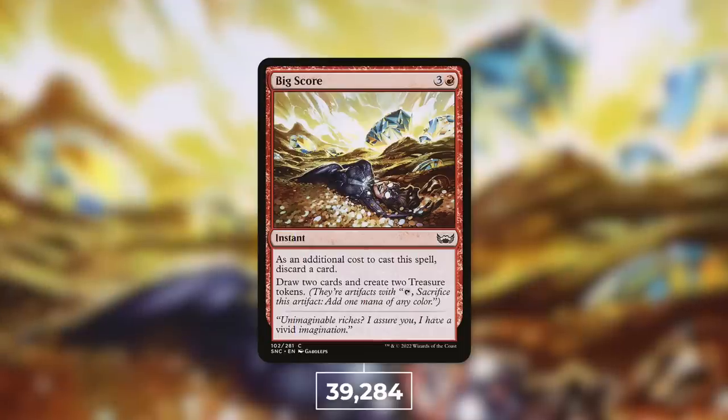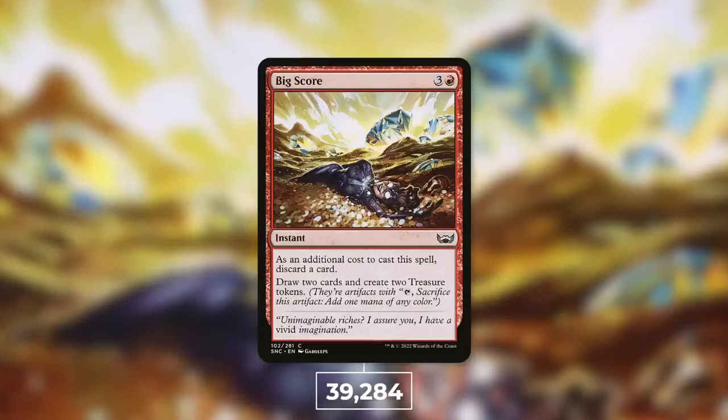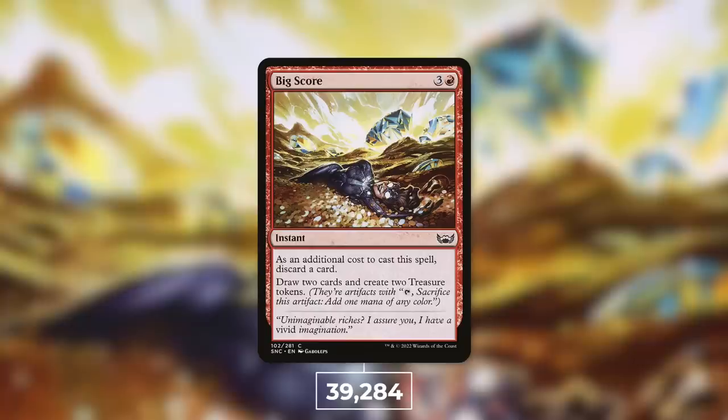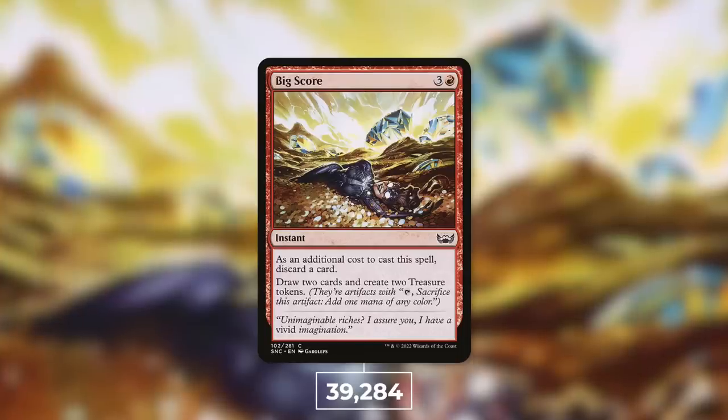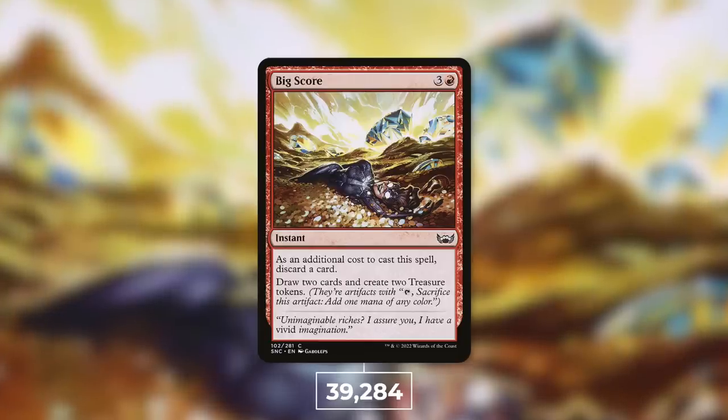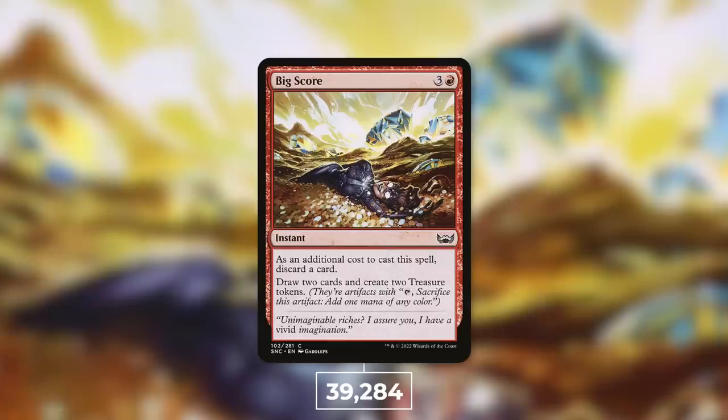Next up, let's move on to number 9 with Big Score, which sees play in 39,384 decks — that's 7% of eligible decks. An instant for three and a red that says: as an additional cost to cast this spell, discard a card; draw 2 cards, create 2 treasure tokens. Basically the exact same thing as Pirate's Pillage but at instant speed. Unexpected Windfall is the other one that's essentially the same thing but costs two red mana, so Big Score is just the best of all worlds.